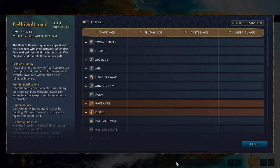Hi everyone and welcome to our next Tech Tree Rundown. Today we're looking at the Delhi Sultanate. They're a three-star difficulty as far as the dev is concerned, with strong military, research and defense. A three-star difficulty likely comes from how their research works, because technically it's free but takes more time unless you use scholars. The Delhi Sultanate stays many steps ahead of their enemies with a great network of scholars. Fully realized, they field the intimidating war elephant and trample those in their path.